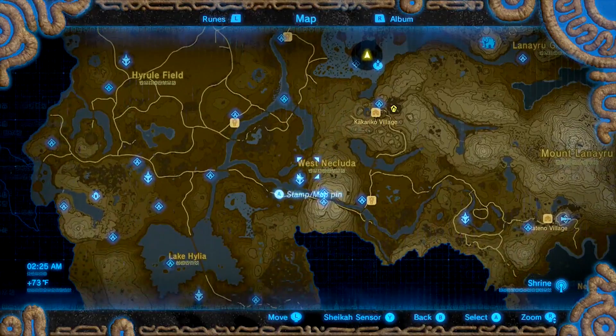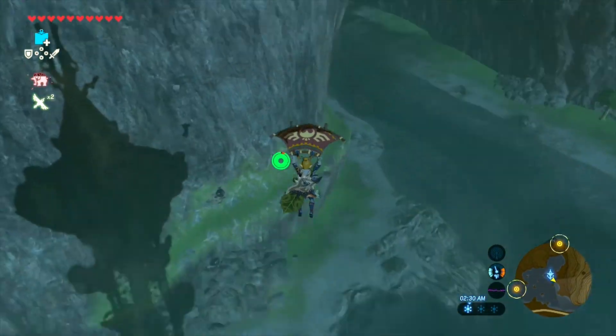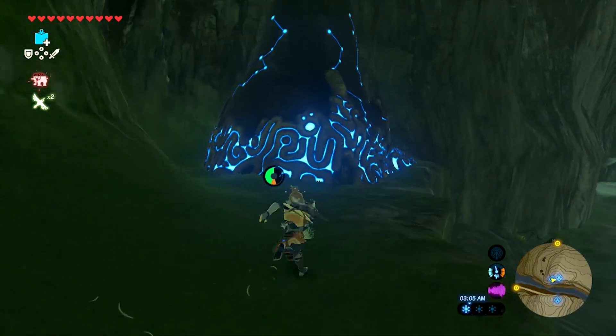The headpiece is in Reidahi, which is between the dueling peaks. Work to the peaks tower and fly towards a small valley in between the mountains, sticking to the north side. There is a small cliff that you can land on, and further along this cliff you'll find a shrine.